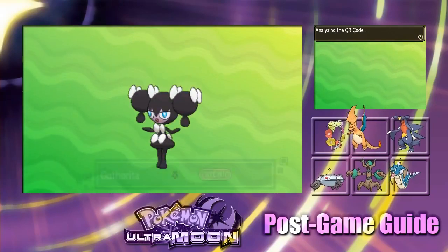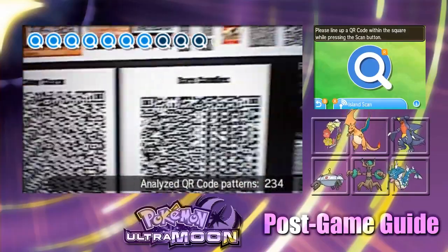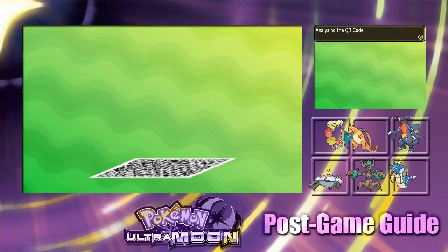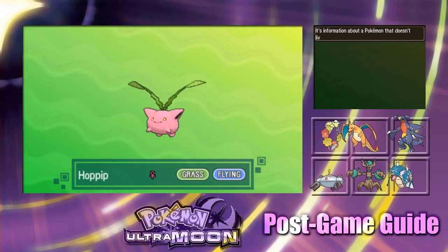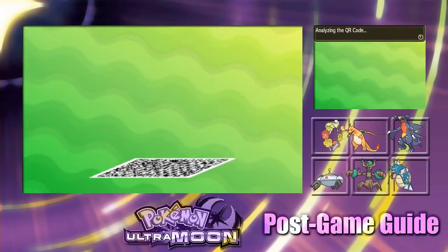Let's see what this one is — a Gotharita, cool. These are QR codes for shiny charm and rare candies. Let's see if they actually do a thing. Of course the shiny charm is only obtained by completing the Pokedex. A Hoppip for the shiny charm — okay, if it was a shiny Pokemon that'd be something.